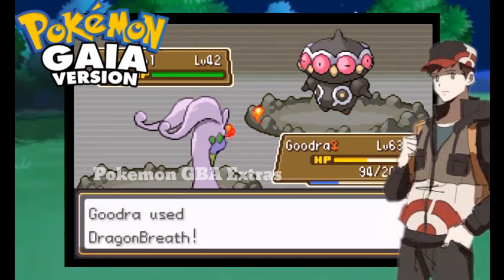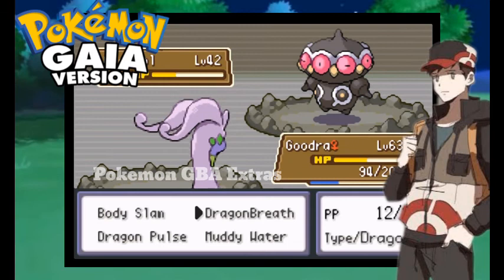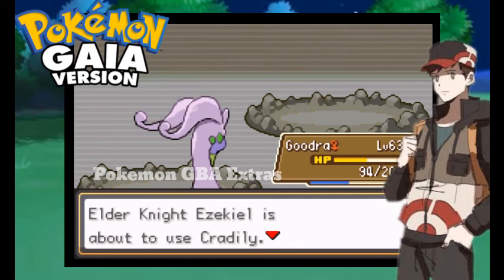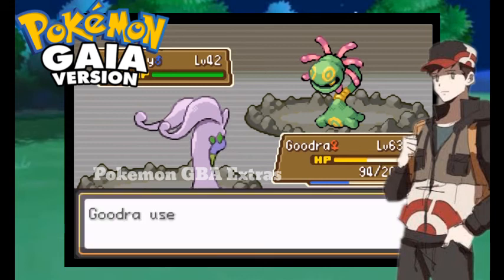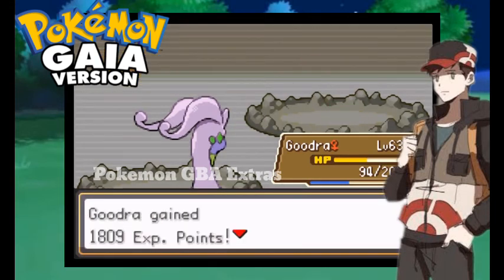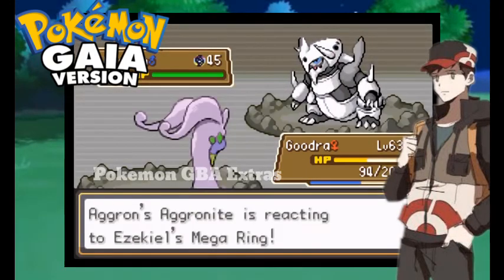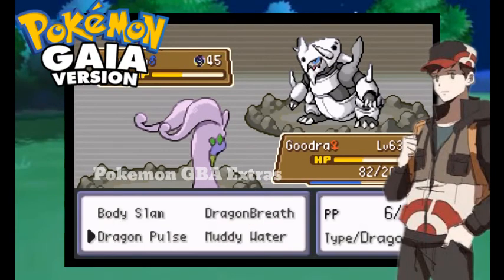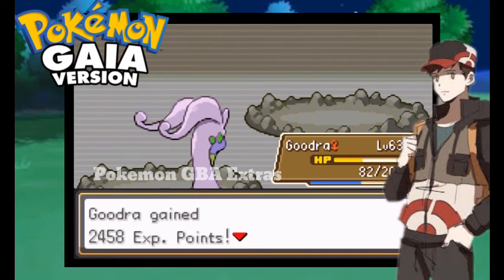Next one is coming. It used Cosmic Bar — whoa, but nothing happened to the HP level, which is very interesting and a good thing for me. It's a mega evolution — Mega Aggron! But I defeated it because my Goudra is level 63.